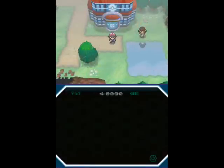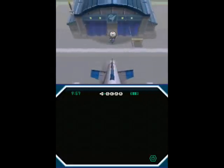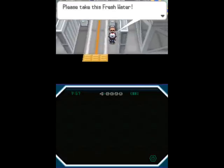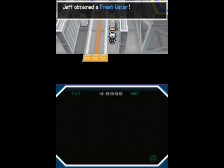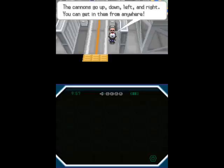Once again, most gym puzzles in this game are just this — they look intimidating, but when you get the hang of it, it's really nothing but a linear path with some underlings along the way. Please take this fresh water. He's wasting no time giving me that. Fresh water unfortunately isn't going to cut it anymore from this point on because it only restores 50 HP. It was a full heal in the first two gyms, and even in the ones after that it was still fairly decent, but now it's just not quite enough. Too bad they never upgrade to lemonades or soda pops.